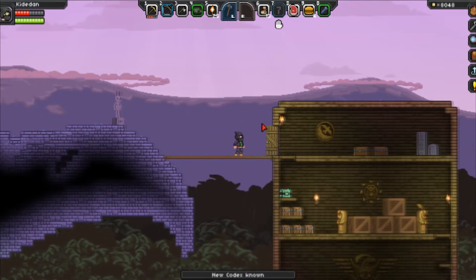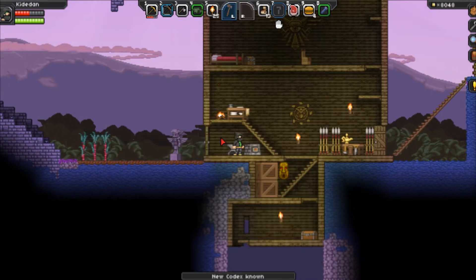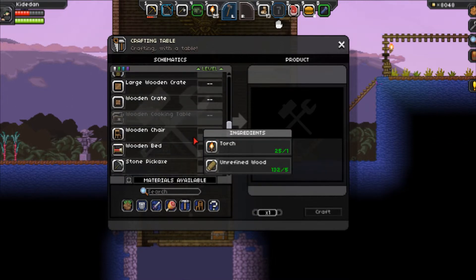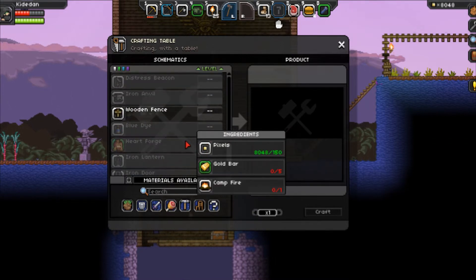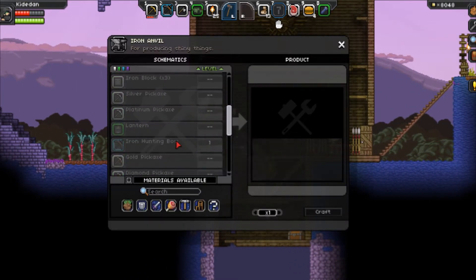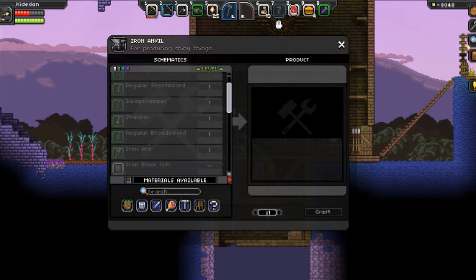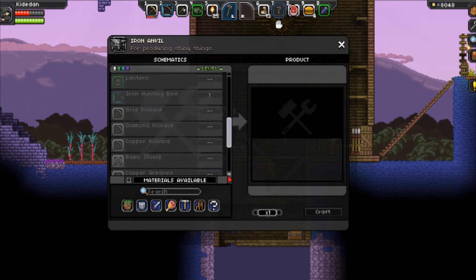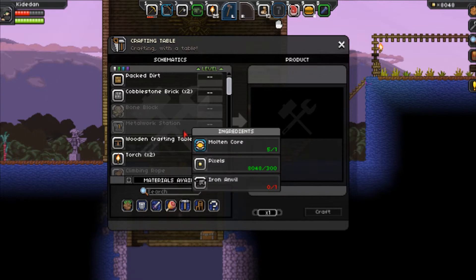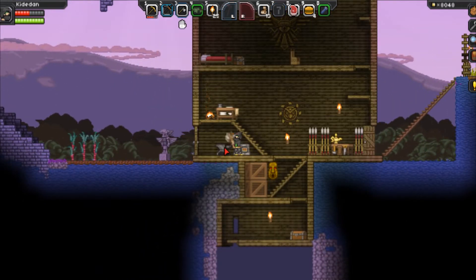One last quick thing before I end the video — I'd like to briefly talk about the next boss. The next boss in the game is the robot. You must create all of his different parts and then combine them into the inactive robot in order to summon him. He's probably the most difficult to summon of all the bosses. It takes a lot of steel bars to make his body parts, and the hardest one to make is his head — you need an artificial brain, and the only way to get this is by first crafting the brain extractor and then going around killing enemies with it.